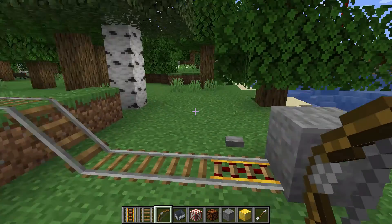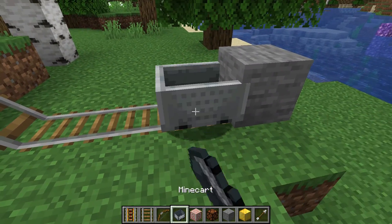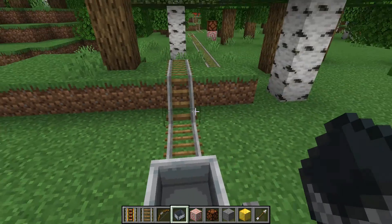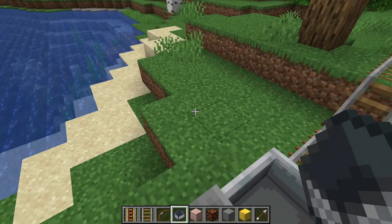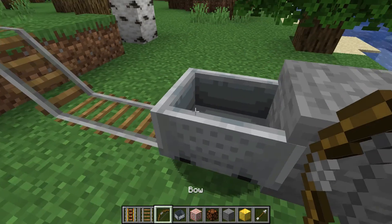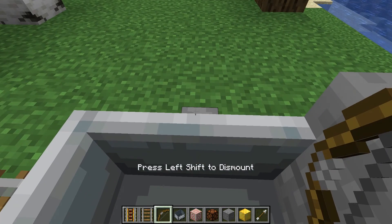So let me introduce you to what I like to call Minecart Brave. The way this works: you ride the minecart down the rails, and along the rails I've set up a series of targets attached to redstone lamps. You have to shoot each of the targets as you're going along — like Merida riding on her horse in the movie Brave. I've tested this a few times; it's definitely possible, but I'm not gonna say it's easy.